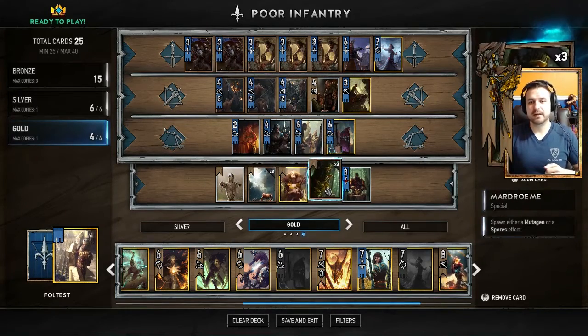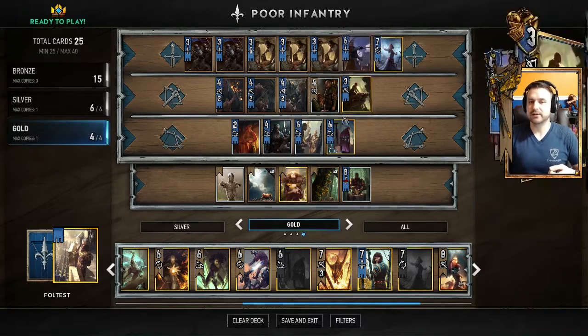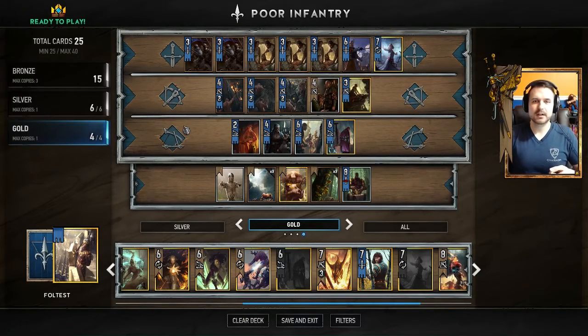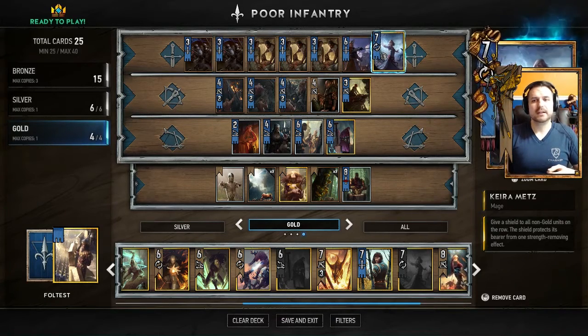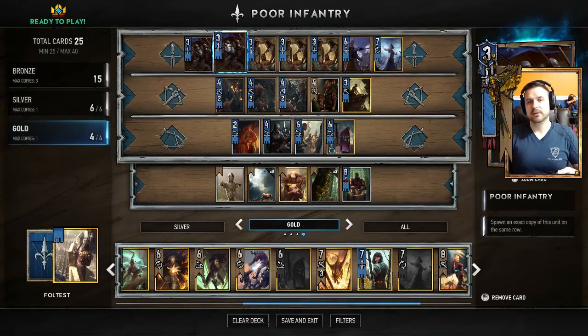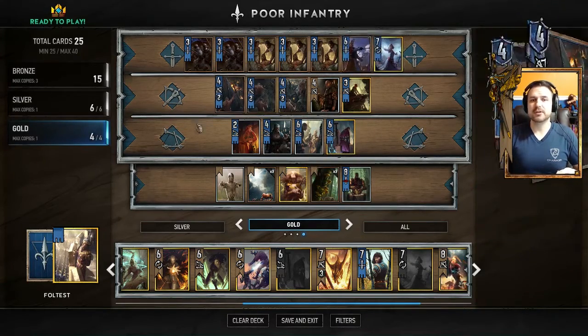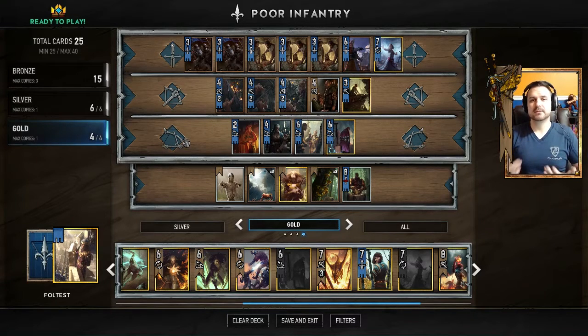The typical counter-play is your opponent playing Spores, so you buff it and they nerf it, back and forth — they stay basically a three-three and it neuters the rest of the deck. But if you lead off with an infantry and then land a Kira, when you play your first mutagen, they either have to spend something else to pull off the shield or burn one of their Spores through it, which means you're ahead in that scenario. It's been working pretty well.